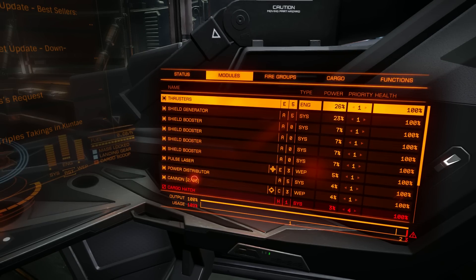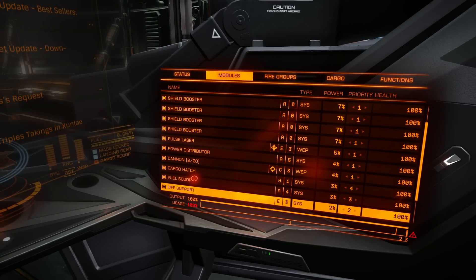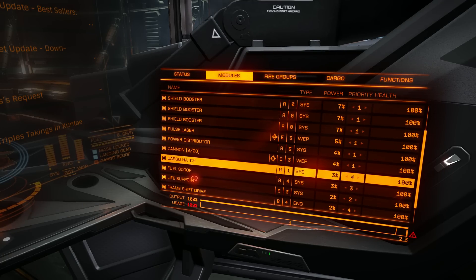If you want 4 shield boosters, you will have to set your module priorities right as well. For example, cargo hatch, fuel scoop and frameshift drive should be low priority, so you can fire your weapons and have all shield boosters active.